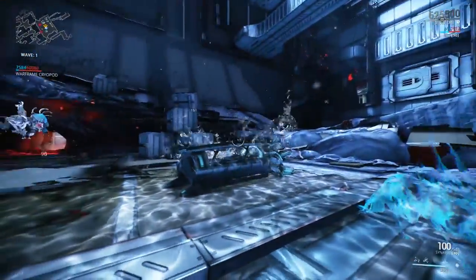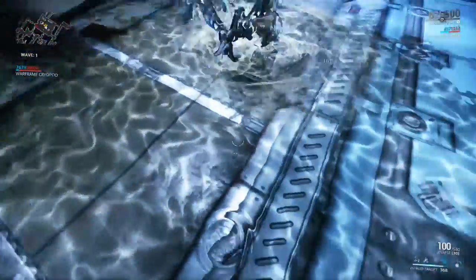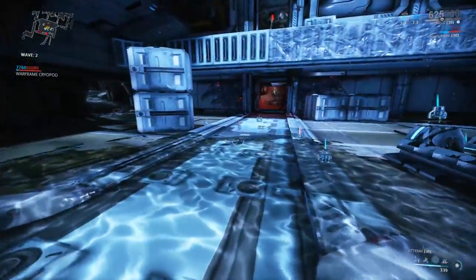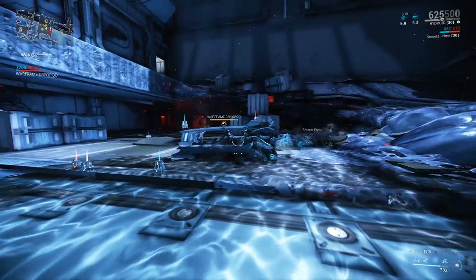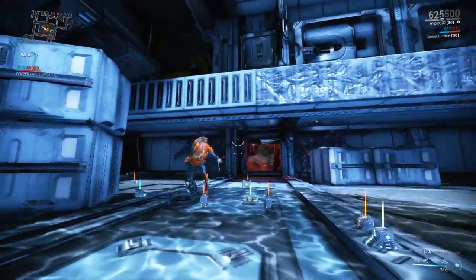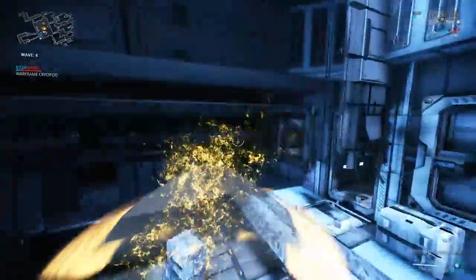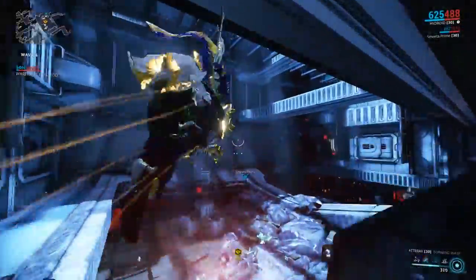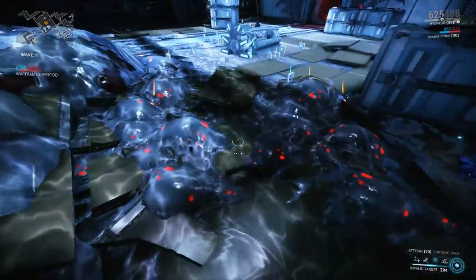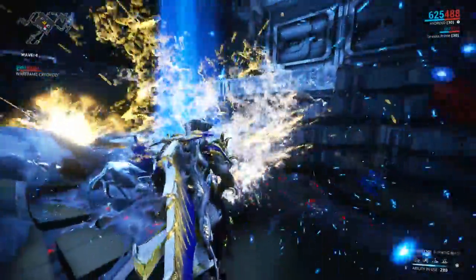One of my favorite changes is to Undertow, the puddle of water. You can now cast Tempest Barrage and Tidal Surge while in it, and you can also move while in Undertow by expending energy — so you don't have to be stationary anymore, though you move very slowly. Undertow can also be cast while you're in midair, so you can be mid-jump and become a puddle of water in the air. Submerged enemies now receive increasing DPS every second they're submerged, and enemies that die will be released instead of dragging their dead bodies along.